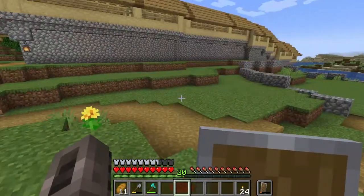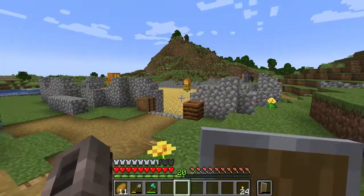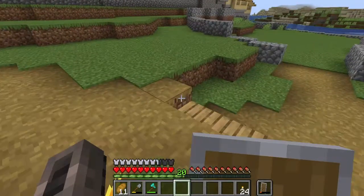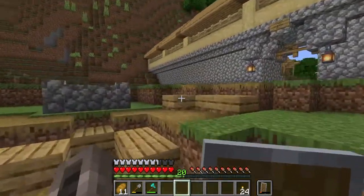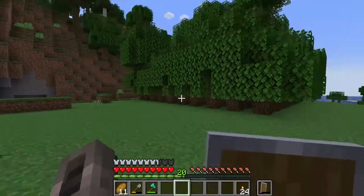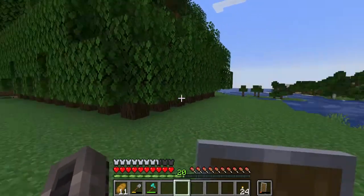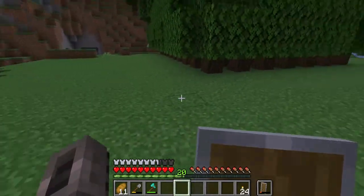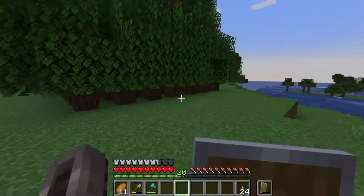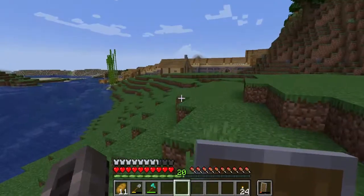I've noticed two very important things — while we do have plenty of crops, we are lacking two very important types of renewable resources: animals and trees. As you can see over here I've begun making a tree farm, but it coincidentally aligns with where I'm going to expand the village, so I can't actually keep the tree farm here because it's going to get in the way of future building plans.